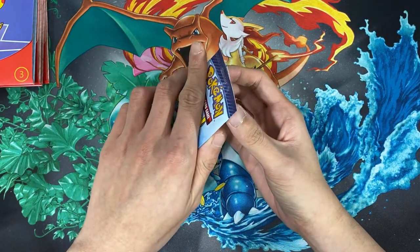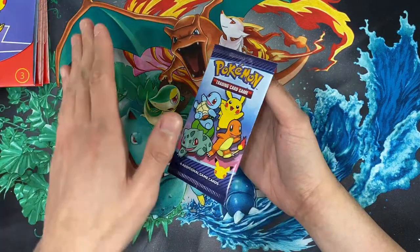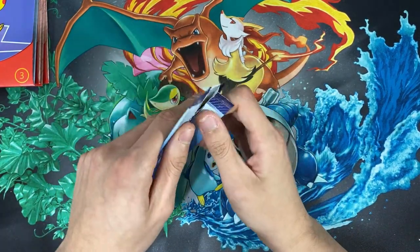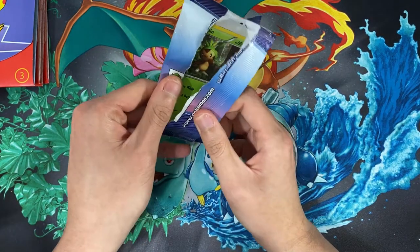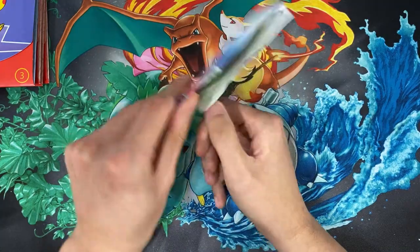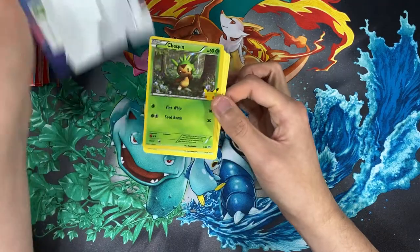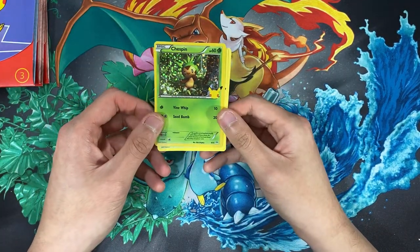I bought 10 last time, so this will bring me to 15, and I only need 10 more total. Hopefully every single pack I open will be different. We'll start off with this pack right here — today we have Chespin. I think we had him before but we'll see.